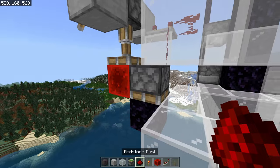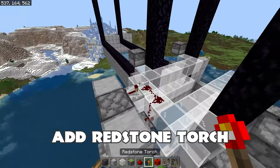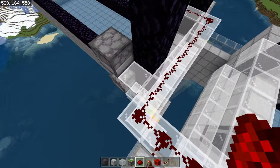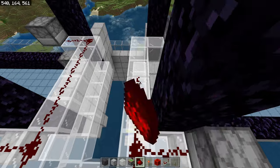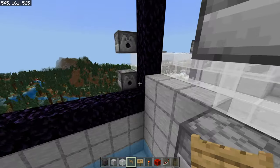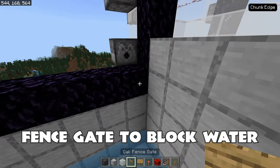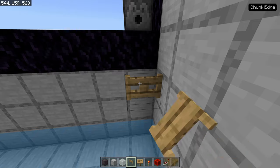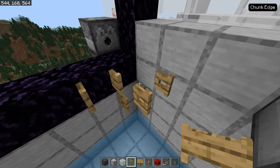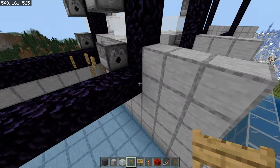Next, get rid of this block, add a redstone torch, and run redstone dust across and over. Now we need to block the water in using fence gates. This side is already blocked. We need to block right here, open the fence gate, block right here, open the fence gate, block right here, open the fence gate. Now water will flow right down into there.